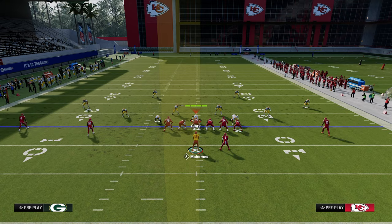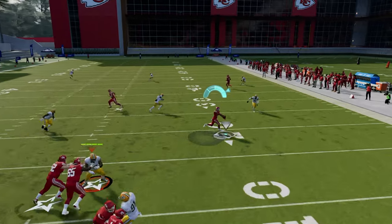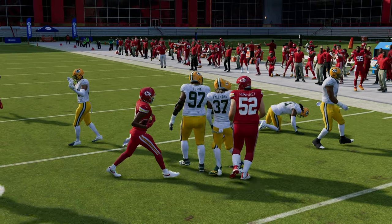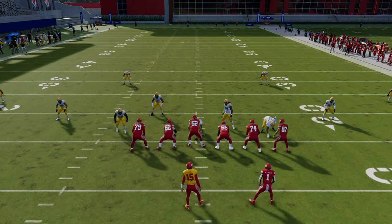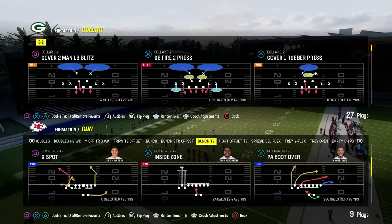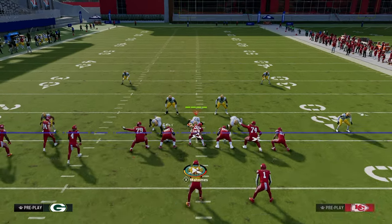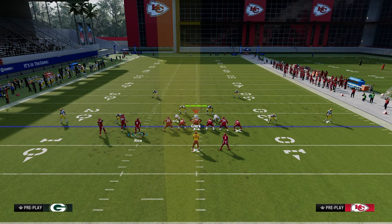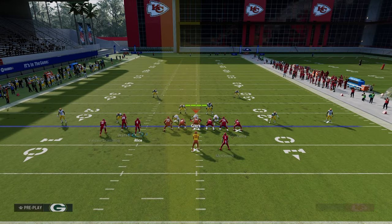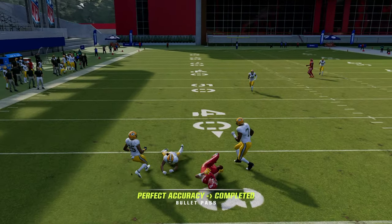The shallow cross is truly one of the best concepts in Madden every single year — the best man-beating concept pretty much unanimously. You can apply it from so many things. For example, Bunch Tight End: post the tight end, you already have a shallow cross in the circle receiver, and I like to zig the left receiver. Even if they go to zone, you still have the ability to hit your tight end route.